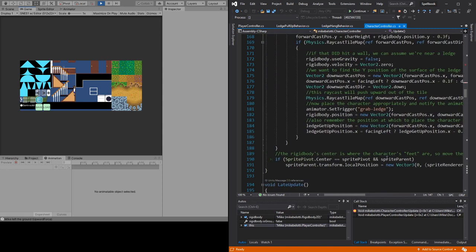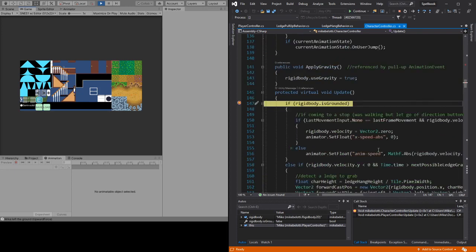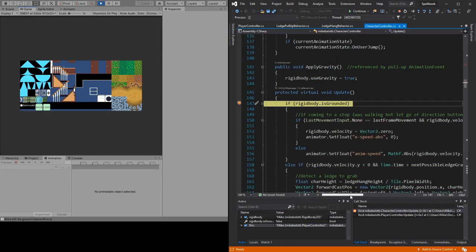Looking at the sprite renderer — it is on pull-up animation frame. I guess it isn't in this calculation because it didn't hit that yet. This position is updated. I'm confused.